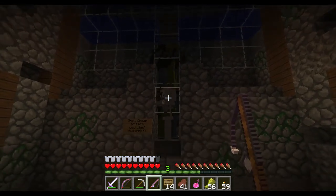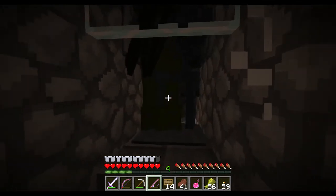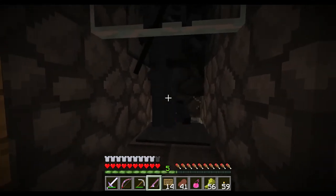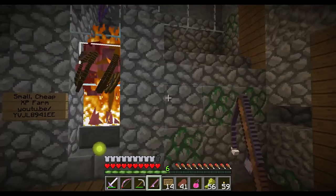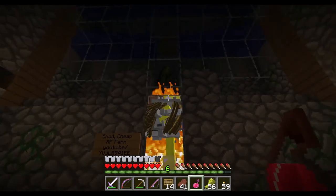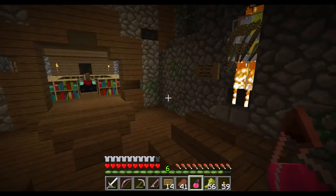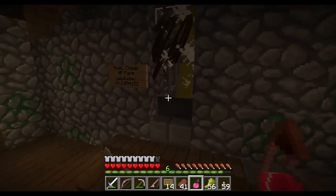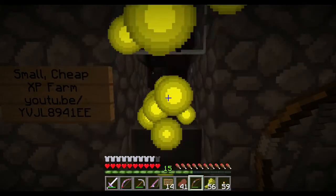The way I use this farm: I get about 80 skeletons in there. Normally I would just punch them, but when I want to get the XP quickly I use a splash potion of Healing to kill them all at once — which is pretty nice because I can fish, go over, kill them, enchant, fish, kill, enchant, and so on. I threw the potion and almost all are dead — I get lots of XP at once.